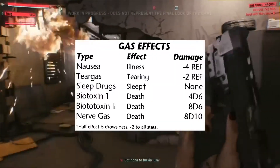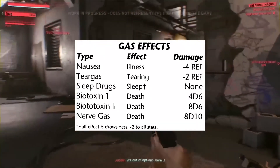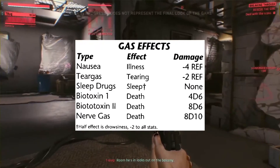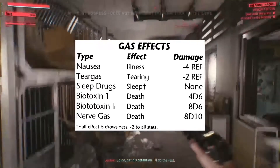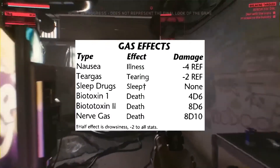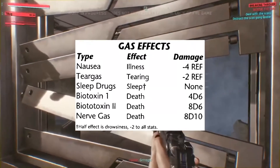These are the most common gas effects. Even if you make up your own ingredients or brew your own drug, you can probably make use of one of these charts or something similar. Your ref will have the final say, or it could be a combination of these.